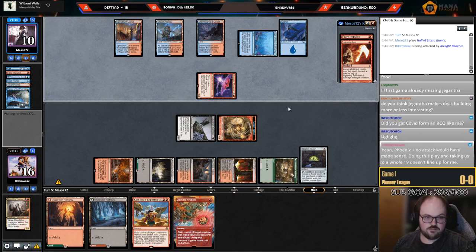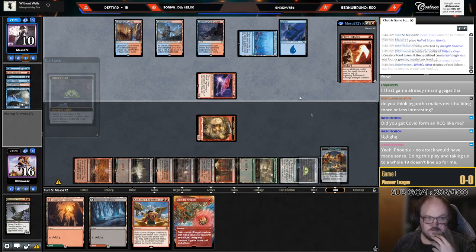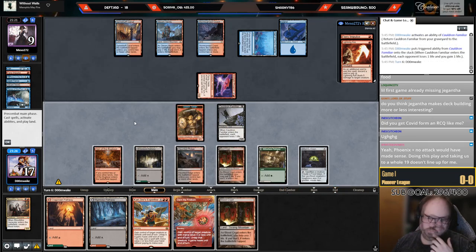Now they're still attacking — I'm obviously not going to fire up the Den into the removal spells. Just take their Phoenix and deal with it. Taking us to 19 doesn't make any sense — they're dealing me two damage a turn with the Phoenix and I'm just winning this race on board, which is good because I haven't drawn a spell this whole game.